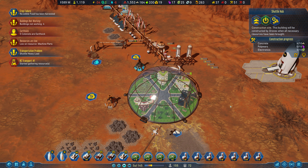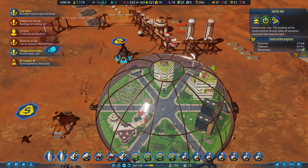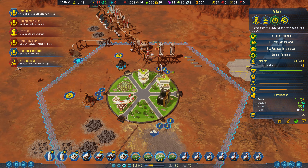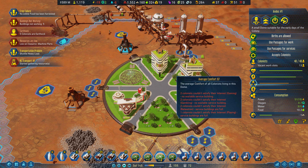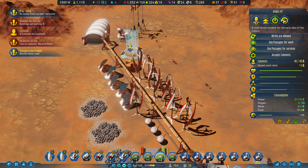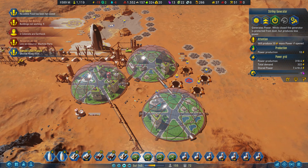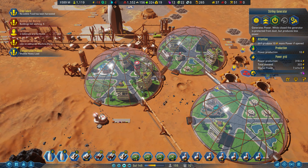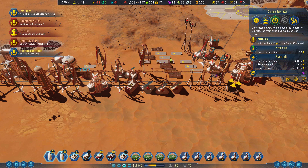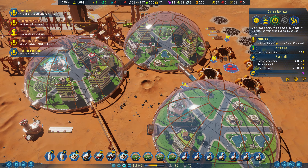I think I'm going to wrap this episode up — it's getting pretty long. Hopefully the storyline starts in the next episode, I kind of want to see what that's all about. We're going to put in some more domes for entertainment to keep everyone happy because comfort's pretty low. I want to replace a lot of these wind turbines with sterling generators. Hopefully we get the automated nuclear power because that makes power really easy and you don't have to worry about it anymore. So I hope you enjoyed that, thanks for watching and we'll see you guys next time.